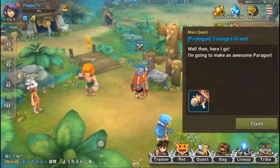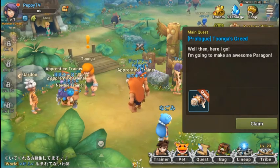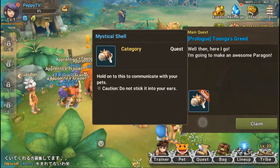Okay, so we got 'Tunga's Greed' — well, here I go, I'm going to make an awesome paragon. What's a paragon? So 'mystical shell — hold on to this to communicate with your pets.' Let's claim it — adventure begins.